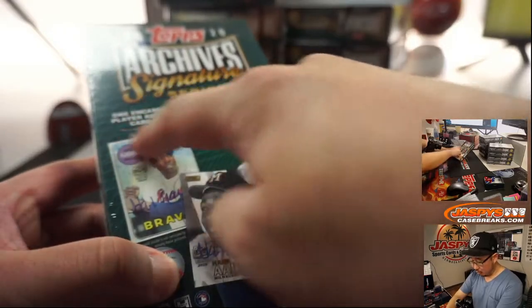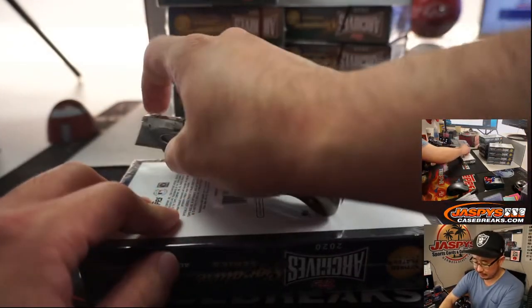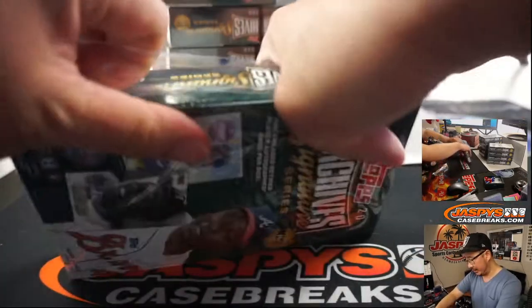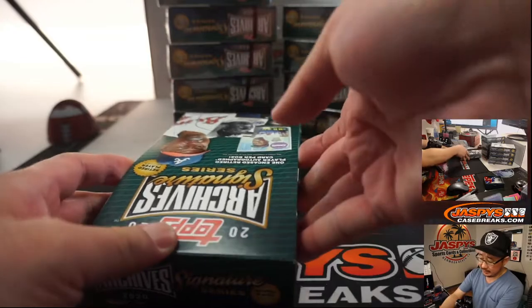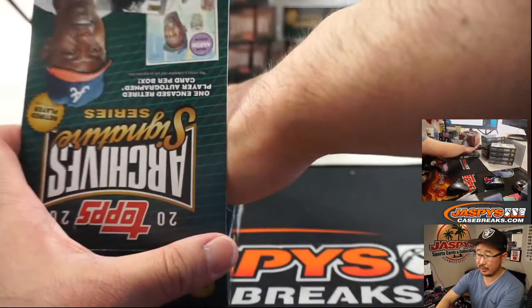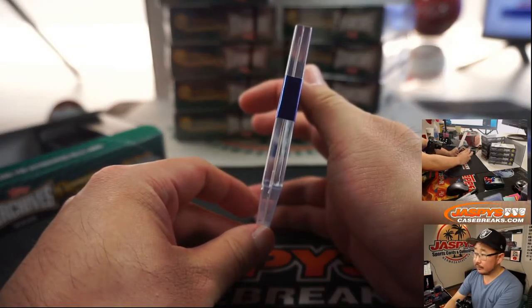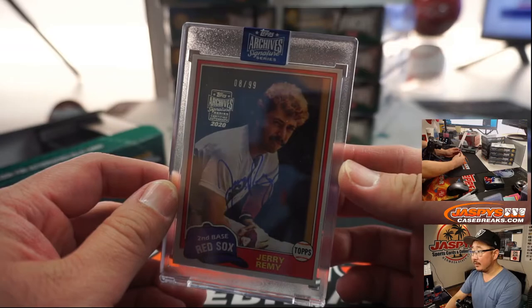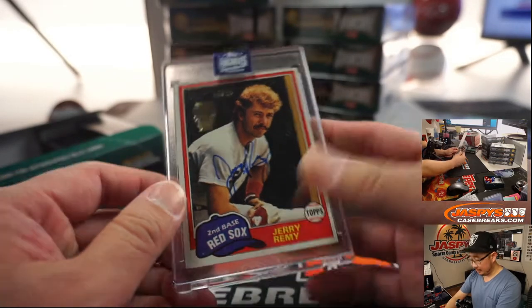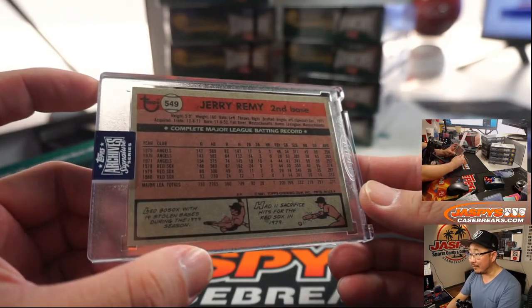So, retired players — one encased per box. We did not see any train whistles in the first half. Traditionally in all series of Archive Signature Series, there's usually at least one or two per case, if not more. There's Jerry Remy, 8 out of 99. Red Sox second baseman — he was also an Angel back in the 70s.